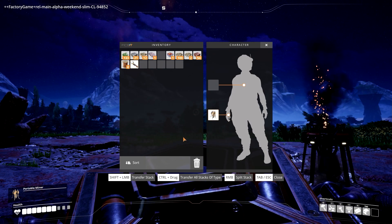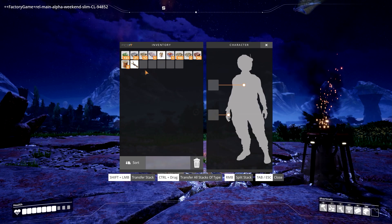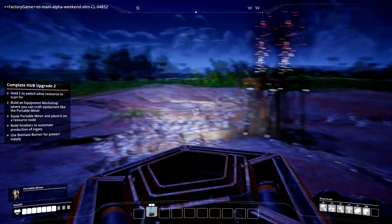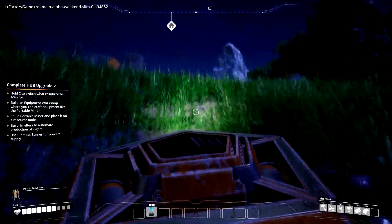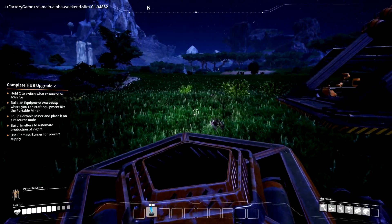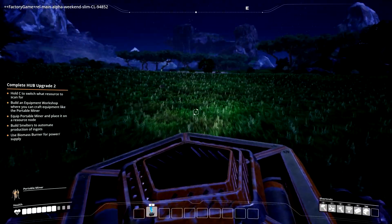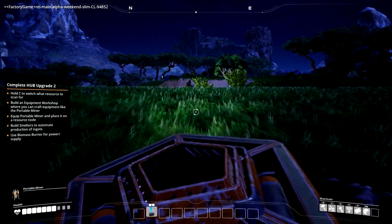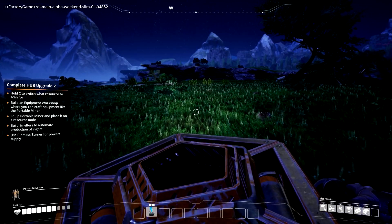How I got that to work is I went into Tab, grabbed the portable miner, and dragged it into the hand slot. I don't know why I couldn't just put it in my hand directly. Let me try this again. You can. So now we'll go to the copper node, which is this way. I'll have one on the copper and one on the iron.